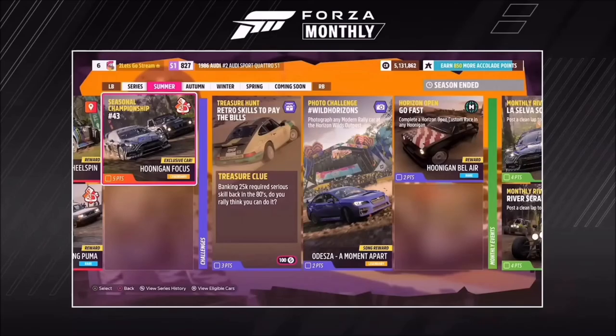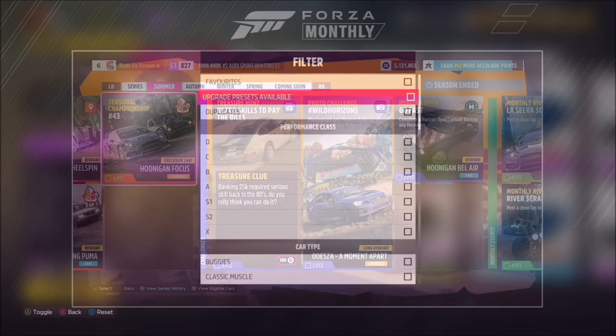Hello and welcome back to the channel. This week's photo challenge guide is called Wild Horizons, which wants you to photograph any modern rally car at the Horizon Wild Outpost.